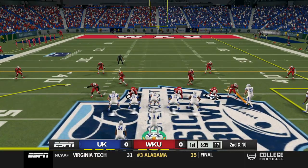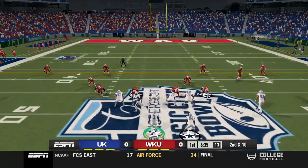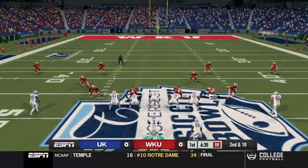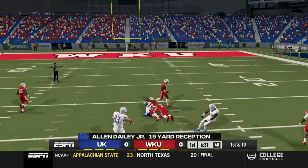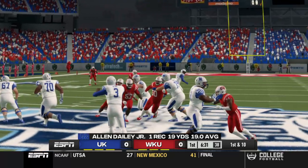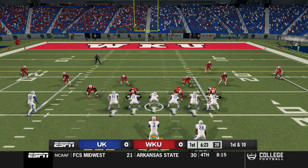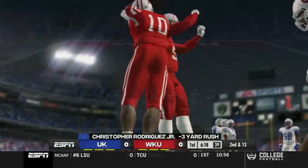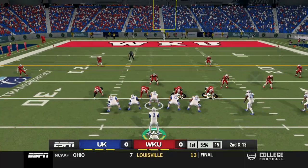So far so good — Terry's making clean and accurate throws and the play calling seems crisp. He switches the play at the line after not liking what he saw. After the audible, you don't get to see the hot routes, which is a bit annoying. He hits Allen Daly Jr. over the middle — very clean, drops it right in. I'll have to look at the Heisman sliders for sure; right now I just have everything on 50 and I'm testing the game out.